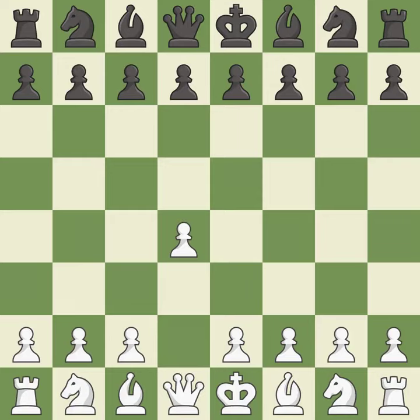Opening with the queen's pawn, the move d5 establishes control over the e4 square, frees up the light-squared bishop, and builds a presence in the center. A wing pawn is available in the Queen's Gambit to attack the center and divert black's attention away from the e4 square.